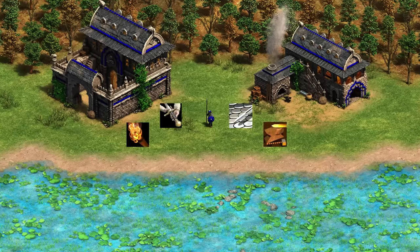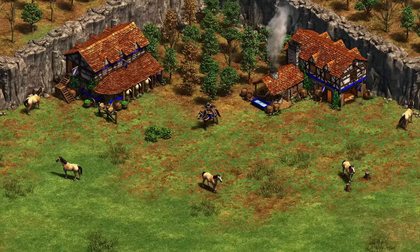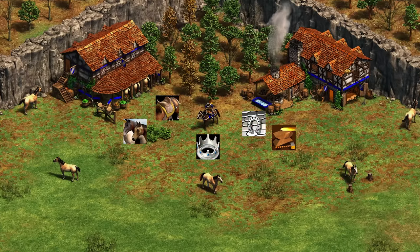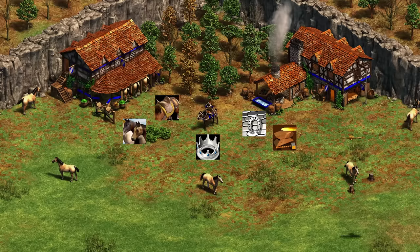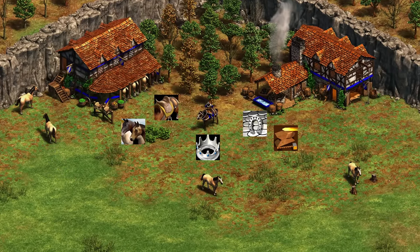Next up, we've got the Hindustanis. The Ghulam will be upgraded exactly like a Militia — nothing crazy. Next up, we've got the Huns with the Tarkhan, exactly like a Knight. They also have the unique tech Marauders that lets you make Tarkhans from the stables as well, which is a nice touch so you can spam them out in the late game without relying on your castles.